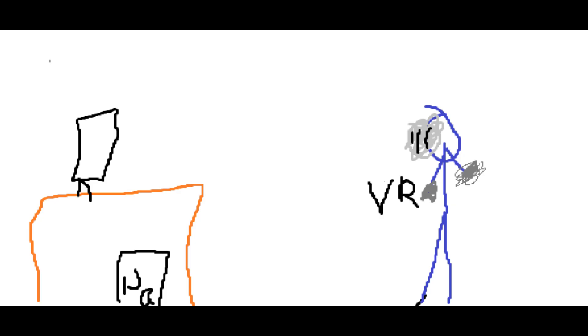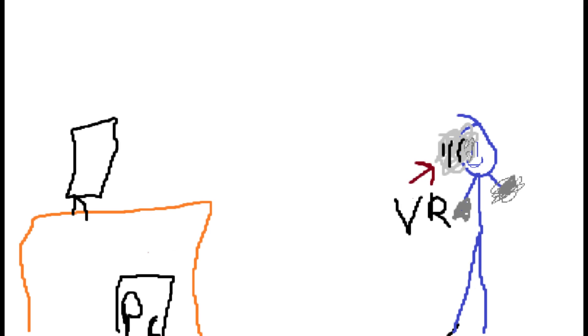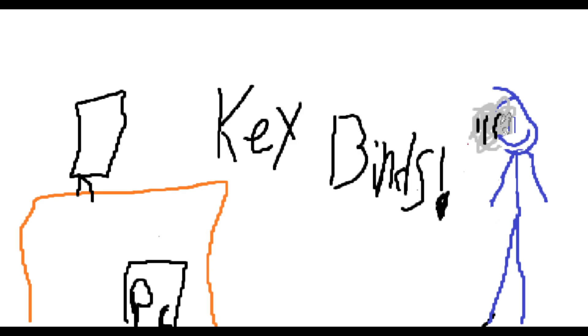I found that my explanation of keybinds in the original recording was unclear, so I'm going to explain it in Microsoft Paint. Basically, what we've accomplished so far is getting SteamVR from our computer running on our Oculus headset via Steam Link — through the air, like the cloud. The problem is that when we get into a game, we want to use our hands, but the game thinks we're still using controllers. The solution is something called keybinds.